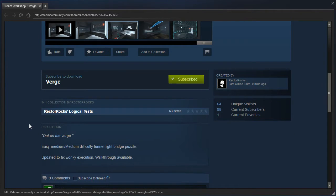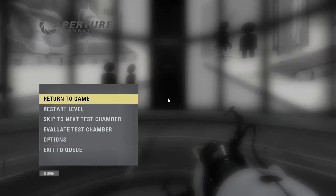Out on the Verge. Easy to medium slash medium difficulty - funnel light bridge puzzle. I just inserted the word 'puzzle' there for no reason. Updated to fix wonky execution. Walkthrough available. Alright, hopefully we won't need it.